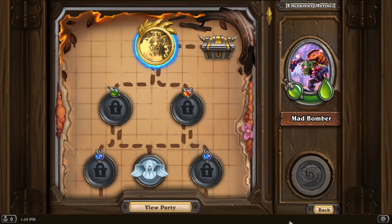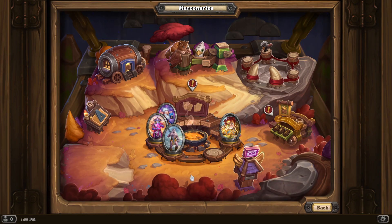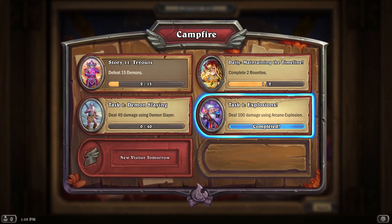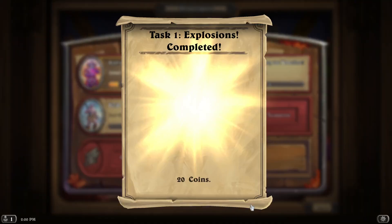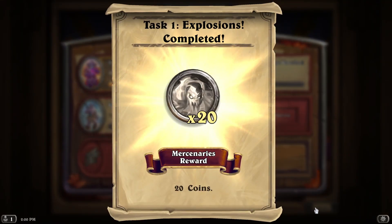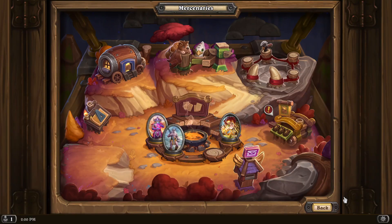Now, what are the coins you might ask? You find coins in expeditions — in missions, in a run. After you win a run you gain coins. Or from quests. I did a quest within this run — the deal 100 damage using Arcane Explosions quest. And this will give me 50 coins for Milhouse Manastorm and 20 random coins. So let's claim them. I got 50 Manastorm coins and 20 coins of whatever this other guy is, which we don't really care about right now.